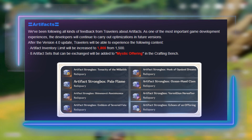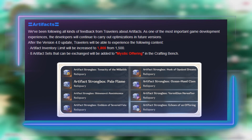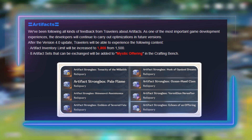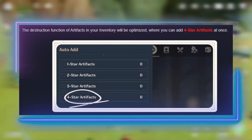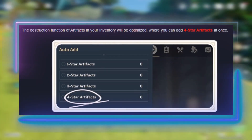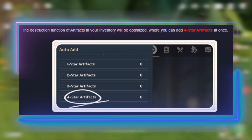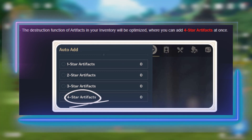On top of that, we are getting even more artifact space — we are upgrading by 300 slots to 1,800. Our inventories now have more of a reason to hold on to 5-stars to strongbox. More inventory space also pairs well with now being able to select 4-star artifacts to destroy. A good amount of players never hold on to 4-stars, but having to slowly click through them one at a time is tedious, so now you can just select them all.